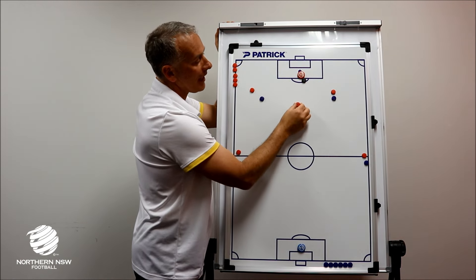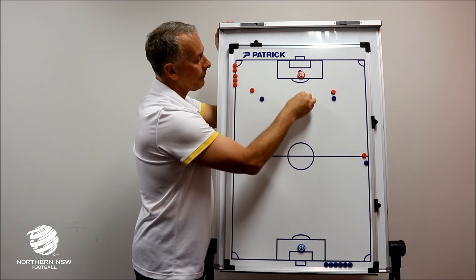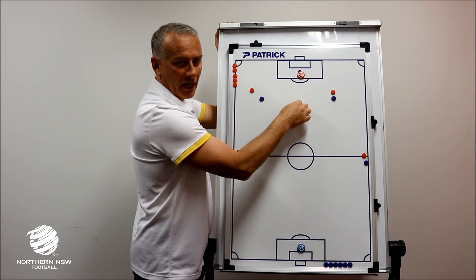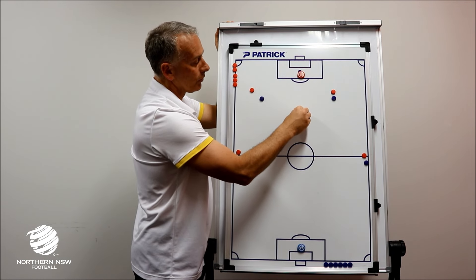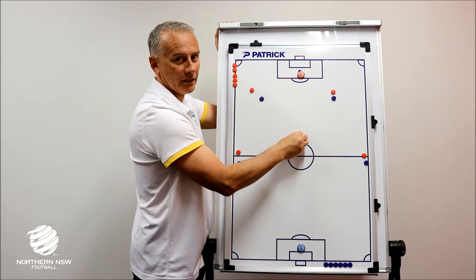Or it may well be the fact that they're pressed in here, our six is free — again level and outside, or a little bit more in front — our keeper playing a high line so the pass is short, he receives the ball, and now he drives with the ball into the midfield, creating the extra man.